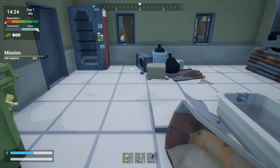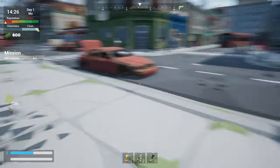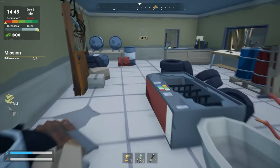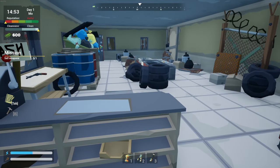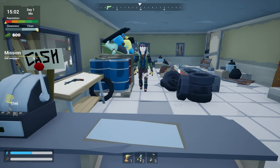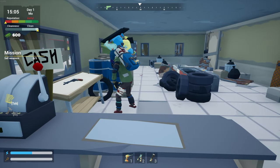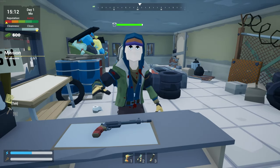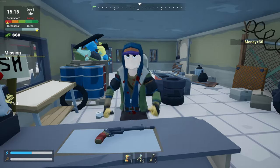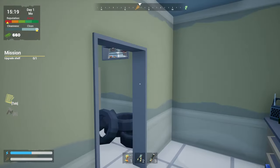I think this guy's going to come in and buy. So up at the top left, we've got a reputation and cleanliness. We are not clean at all. Come on, dude. Let's go. I got to — I'm hungry. What are you thinking? 60 bucks, it seems like a pretty fair deal. He wants it. He likes it. Give me your money. Thank you, sir. Appreciate it. Upgrade the shelf.